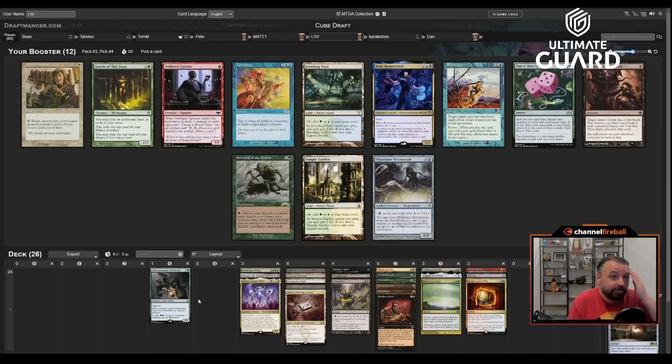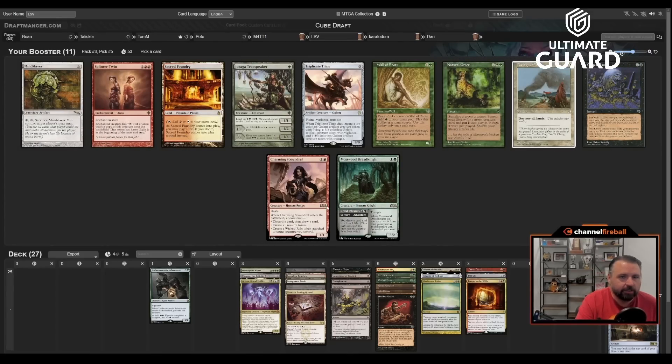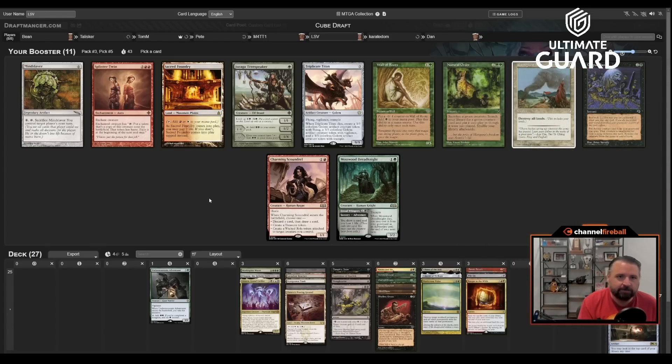Pack two I got a somewhat late Thoughtseize, which indicates black isn't being drafted from that direction. This pack is pretty bad for me — there's Brain Freeze I can't take, Survival doesn't do anything, Voldar and Epic here messes up Oath. Oracle is too powerful to pass but Undermount Adventure is powerful enough that Oracle doesn't compare as much. Maybe just take Inquisition and keep the Jund life going. There's a Corpse Dance but I don't have a way to get a creature in the graveyard. Charming Scoundrel could do that, but Mosswood Dreadknight messes up Oath.